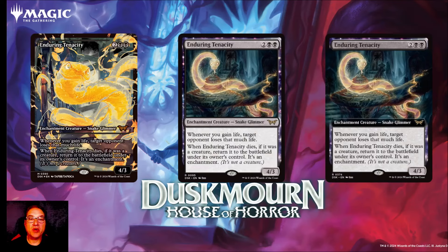Next we've got Enduring Tenacity for two and two black mana. You get an enchantment creature that's a snake glimmer — a 4/3. Whenever you gain life, target opponent loses that much life. When Enduring Tenacity dies, if it was a creature, return it to the battlefield under its owner's control as an enchantment. So if you don't exile this, it just comes back as an enchantment. I think this is probably the most impactful card we've seen so far because any life gain deck will want this — every time you gain life you deal that much damage to your opponent.